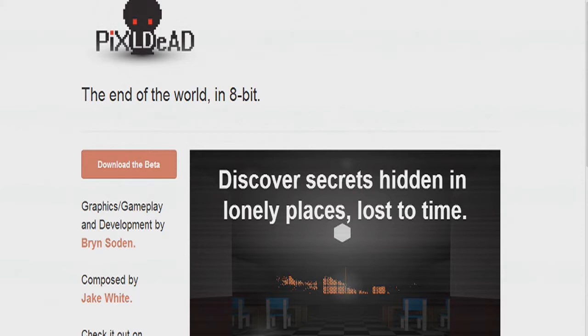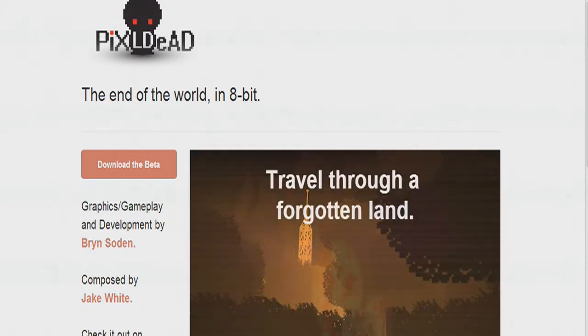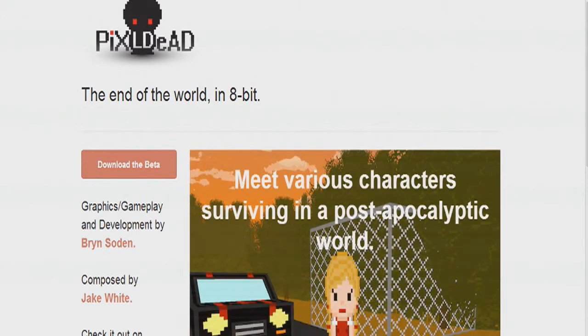Welcome to my video about Pixel Dead: The End of the World in 8-bit. It's a fantastic little game — you can see from the screenshots it's got a really awesome art style. I really like the way it comes out. At the moment, Chapter 1 is available for free, so you can download the beta right now and play it, which I'm going to show you right about now.